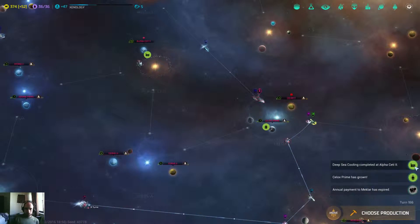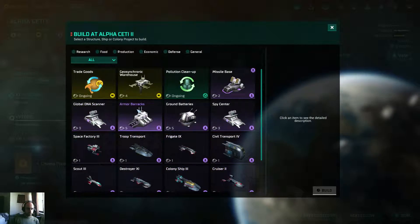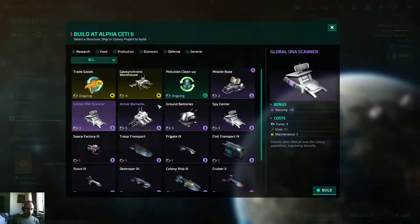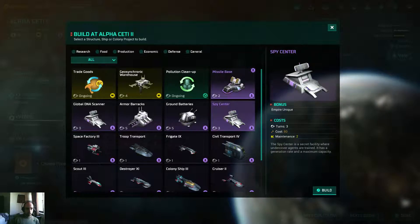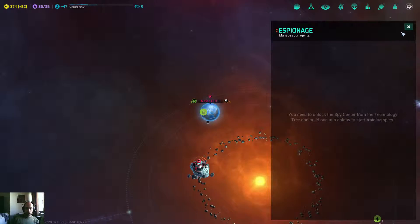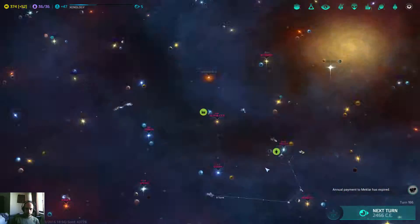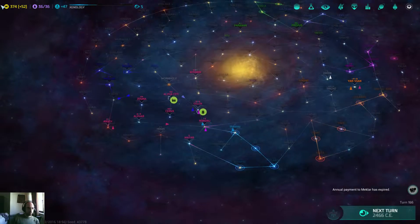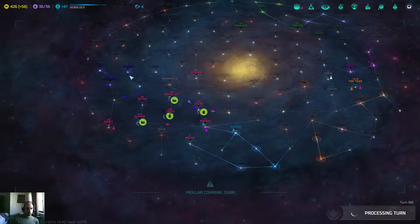But in order to do that, I would really like to have something done next. The annual payment has expired, which is good. That's a big planning around. I'm just checking if these provide any command or something. I could get the Spy Center, because finally that would allow me some espionage - I still don't have it. Let's move all fleets. I still don't have enough credits, but I think on the next turn I'll have enough for a trade pact - maybe with the humans instead of the McLars.